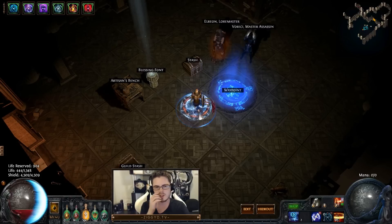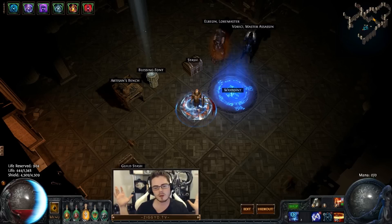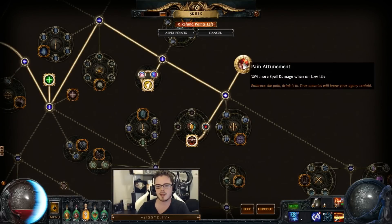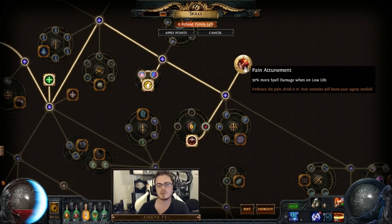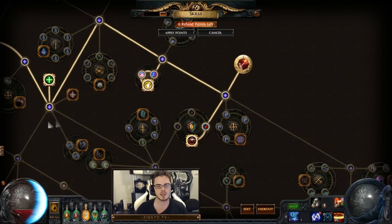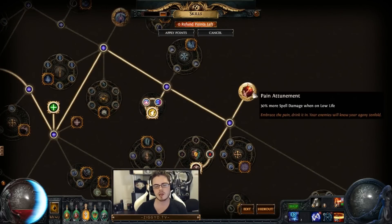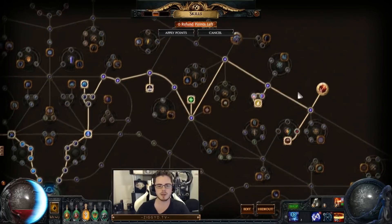For those of you who are new to this: why go low life in the first place? Low life has a few different benefits. One of the major ones is Pain Attunement — 30% more spell damage when on low life. The way this works is it's a more multiplier, so it's not additive with other spell damage increases. It's not the same as just getting a couple of spell damage nodes. What it actually does is take all of your damage after calculations and multiply by 1.3. So it's a really big DPS jump.